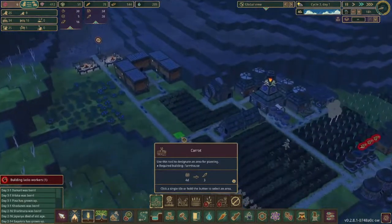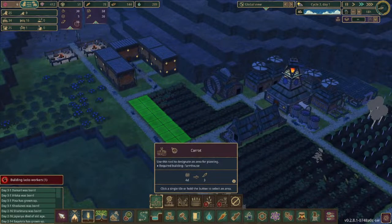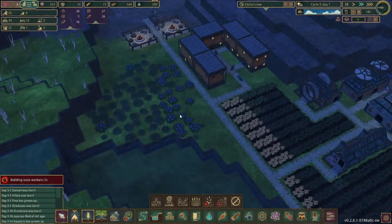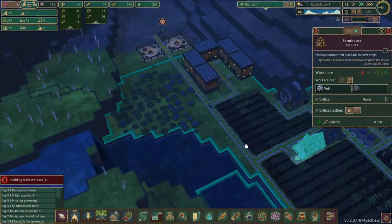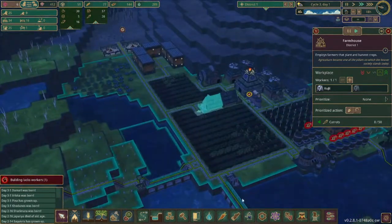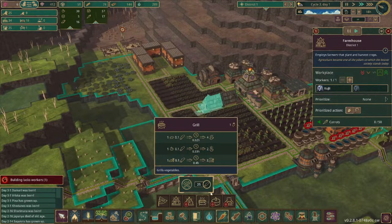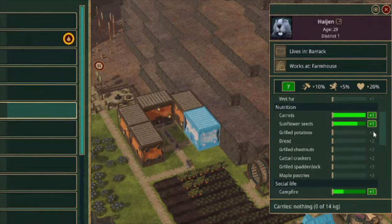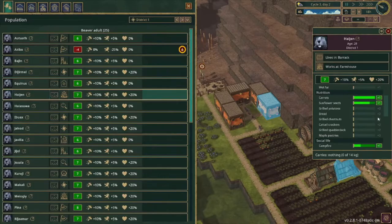Let's get some more carrots placed here. I think we'll also want to get some more carrots over here. We'll want to set up a potato farm too, and then we can use the grill and get some grilled potatoes. You can see that gives them a plus two bonus - that's good. Getting some grilled spatterdock wouldn't be a bad idea either.